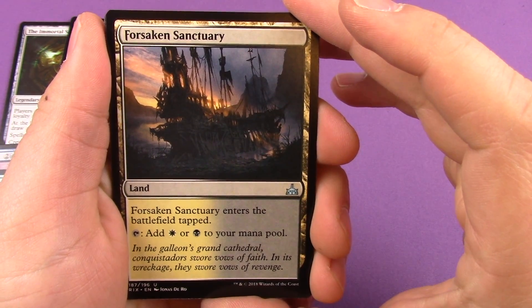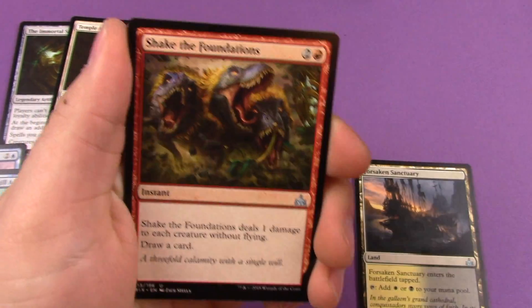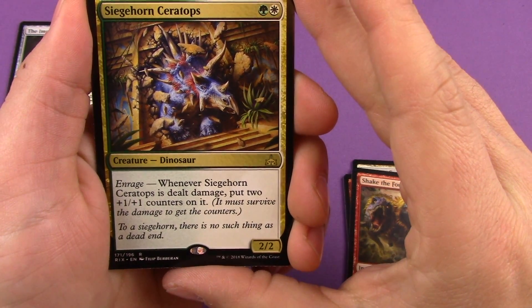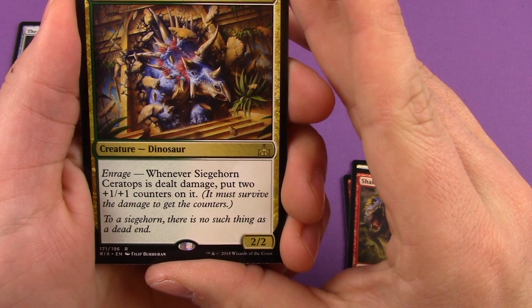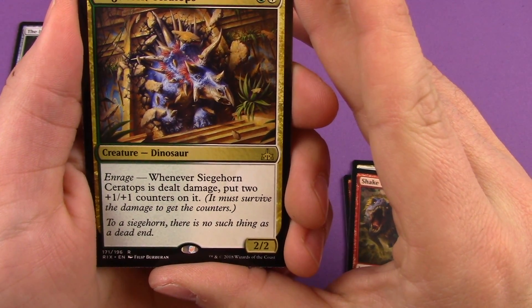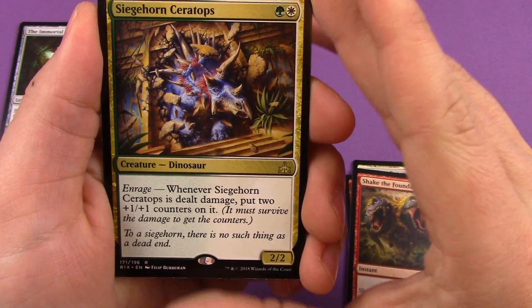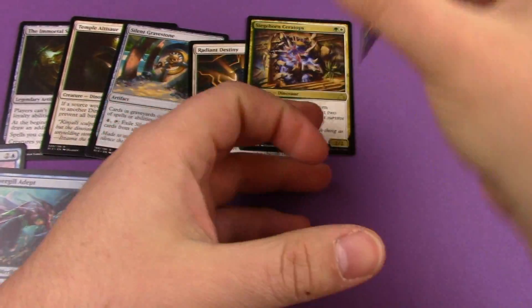Pack five uncommons: Forsaken Sanctuary, Forerunner of the Empire, Shake the Foundations, and our rare is Siegehorn Ceratops — a two mana dinosaur with Enrage. Whenever Siegehorn Ceratops is dealt damage, put two plus one plus one counters on it. Also a Dino token.